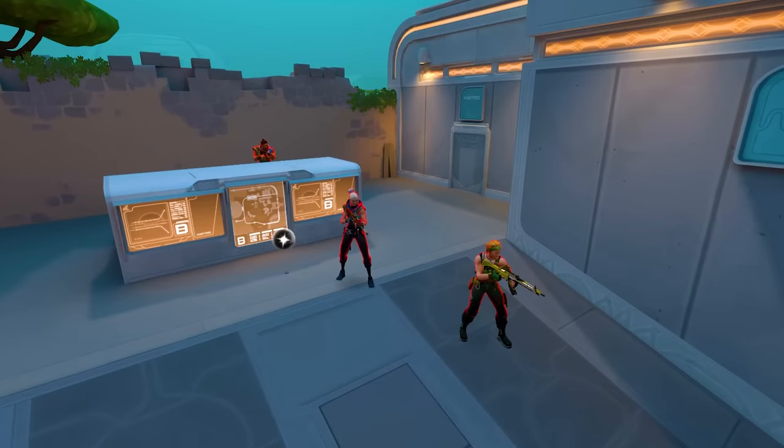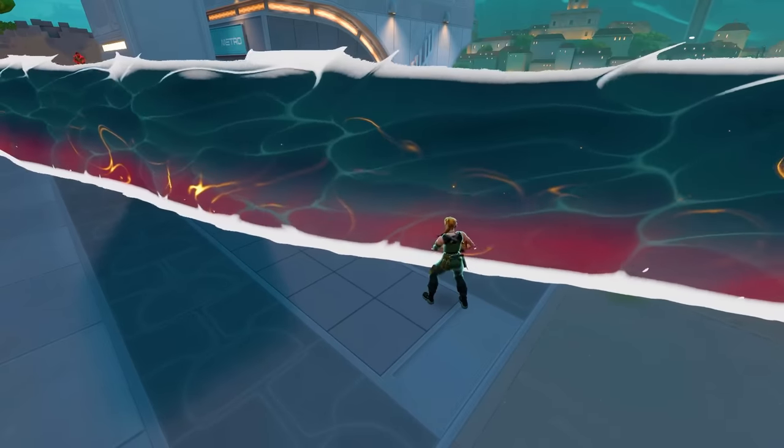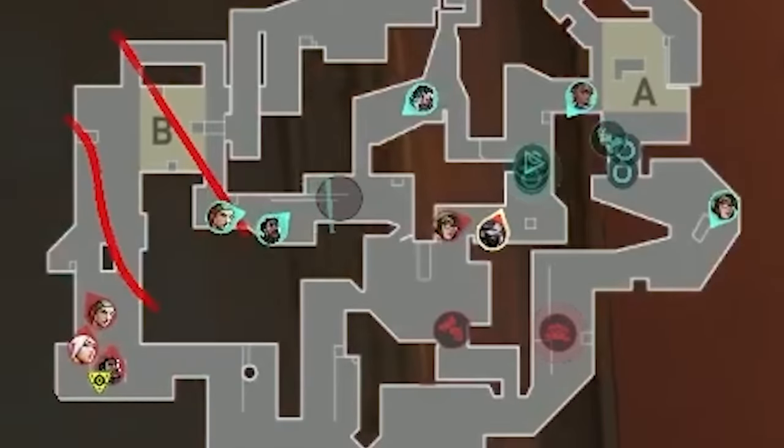Loud are purposefully making a ton of noise mid. They want to bait EG into pushing B long to get more info — and Loud will be waiting with a firing squad. This is so different from before. In round 3, when Loud first did their 3-2-0 default, they had their B long players make noise to set up their mid players to activate. Now, with the same opening spread, they're having the mid players make noise to set up their B long players for a pick.